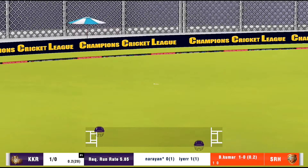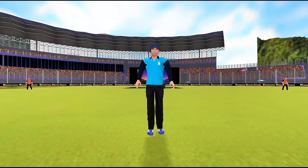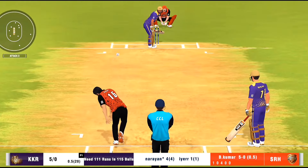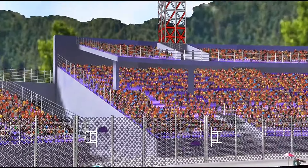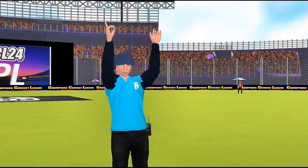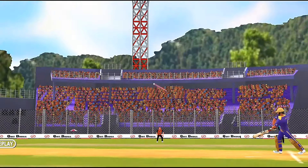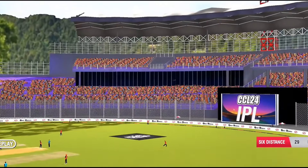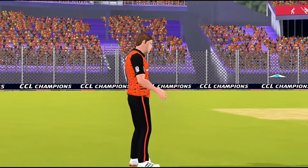Magnificent boundary! The batsman's shot was sheer perfection, sending the ball to the ropes in style. The batsman thinks he's a deity, and with that shot he might just be — the ball disappears into the sky for a colossal six. An exquisite stroke. That was textbook cricket from the batsman, executed to perfection. On the other end, it's the spin bowler who's into the attack.